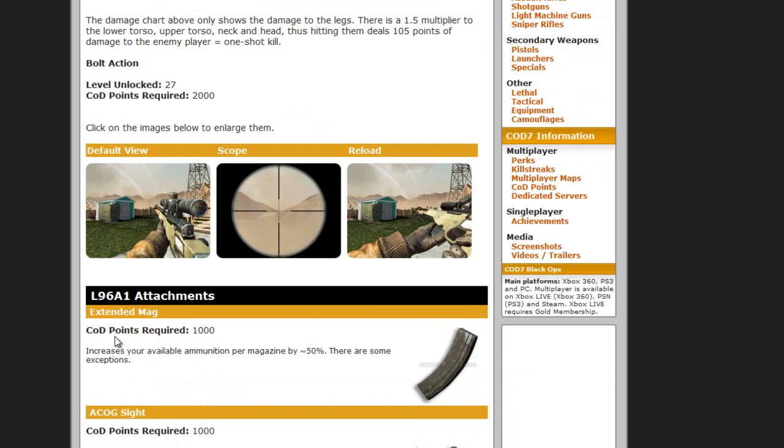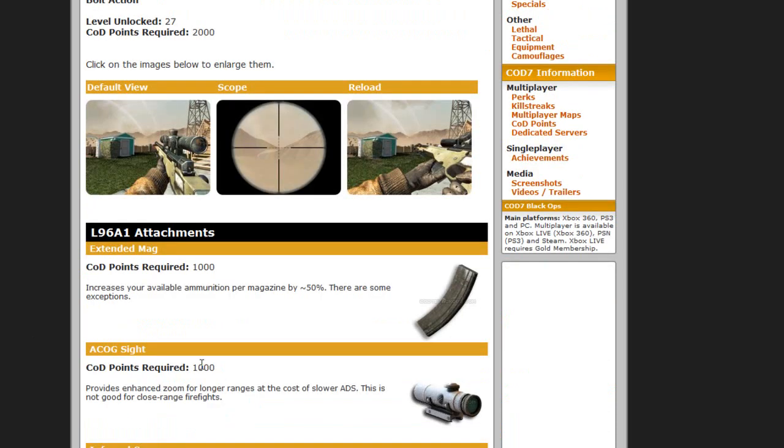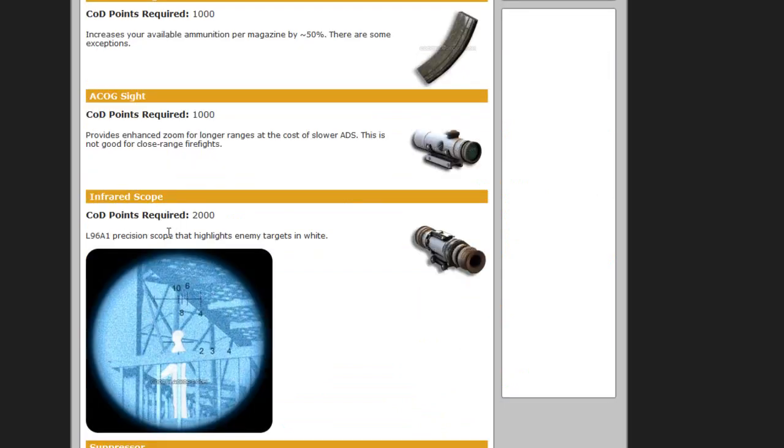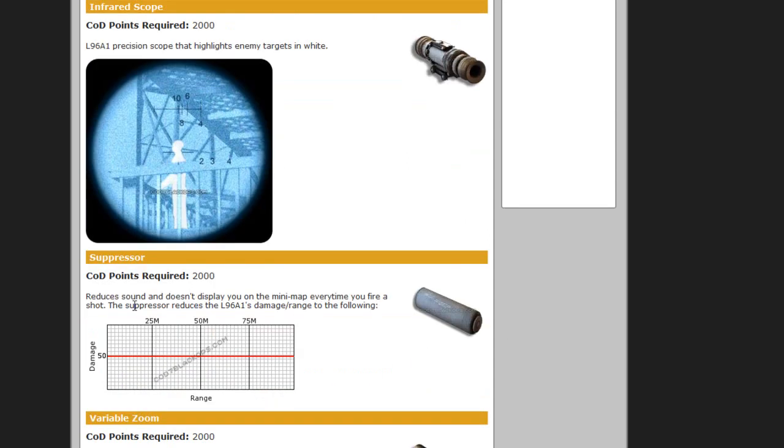For the attachments, you get about six. One of them is the extended mag, which I do recommend. Another is the ACOG sight — I kind of like it, but most people don't. There's also the infrared scope, or thermal sight — the L96 precision scope that highlights targets in thermal, like in Modern Warfare 2.